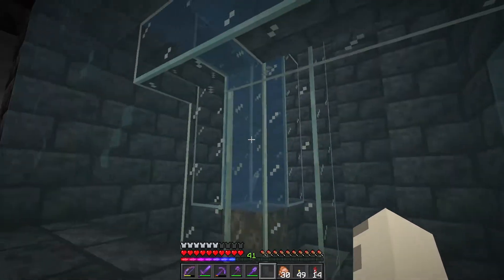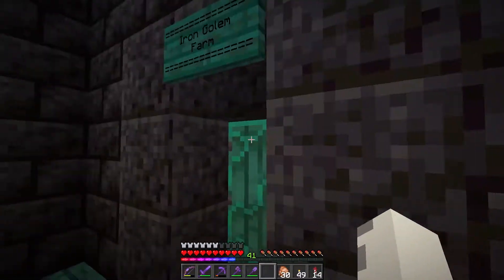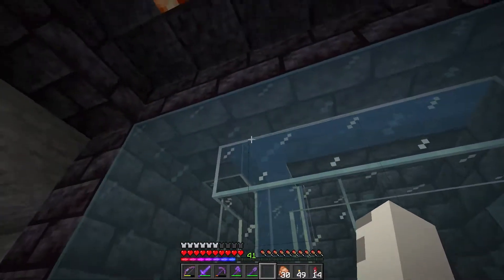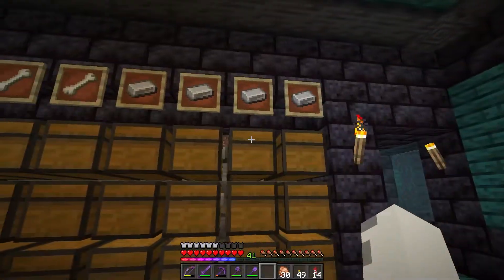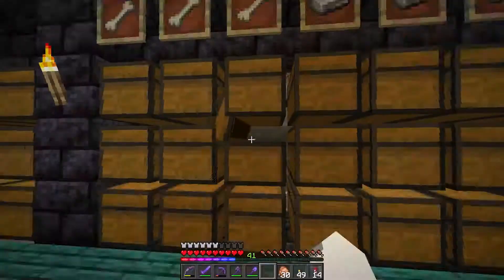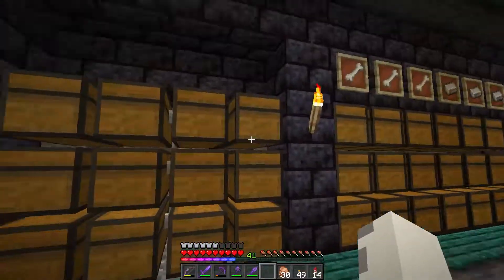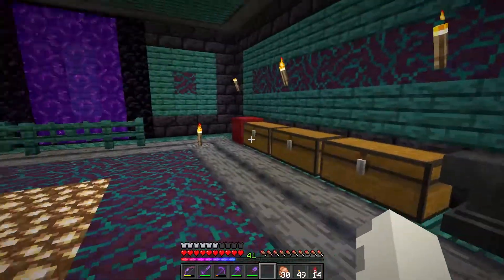It feeds into a dropper — a dropper elevator — that sends it up into a water stream, and then same thing with the iron golem loot. It goes into this water stream, there's a sorting system back here, and then it sorts into these chests. We have a bunch of iron, then a bunch of bones, and then eventually I'm going to add another farm — probably like an automatic wheat farm or something.